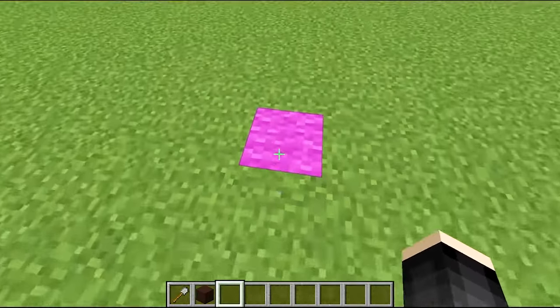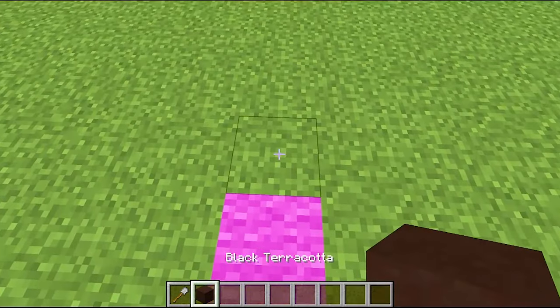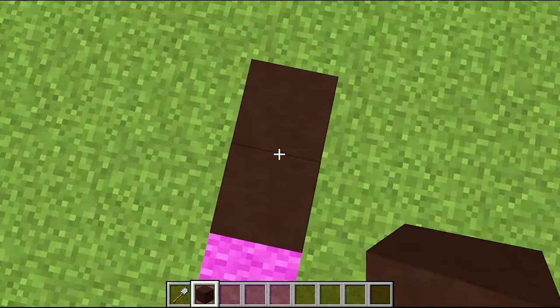So first of all, I have put a purple block so that I can explain how to make it. Now exactly like I am putting blocks, I am putting blocks like this, so that you don't have any confusion.